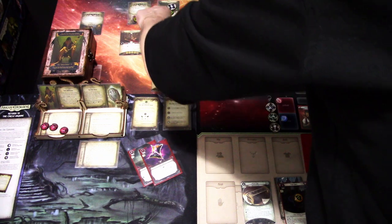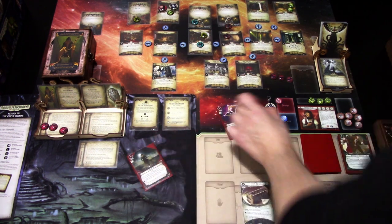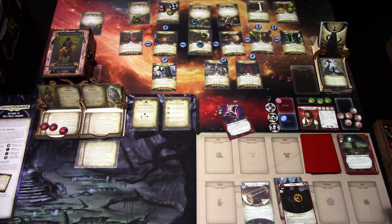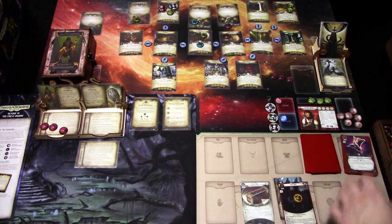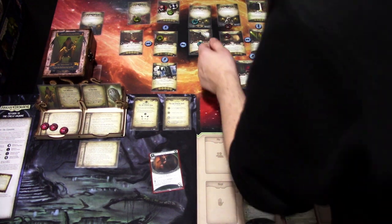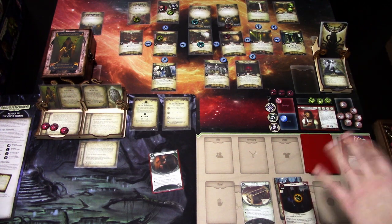We now only need to get the clue from the Vault. Last action: try to investigate four versus four — minus three. I'll discard that to draw again — minus one, no luck. That was a shame; we need some help next turn. Upkeep: draw Lockpicks and gain one resource. Next turn we should definitely be able to get that last clue.